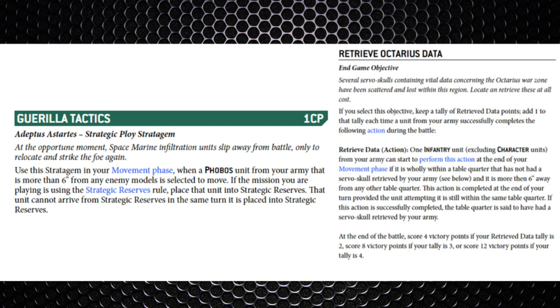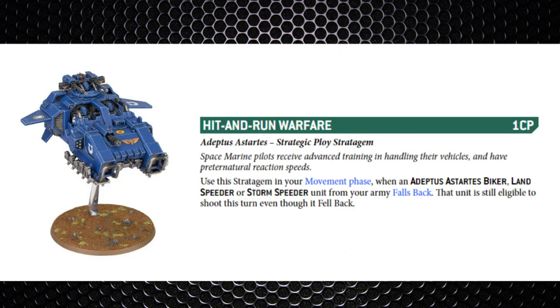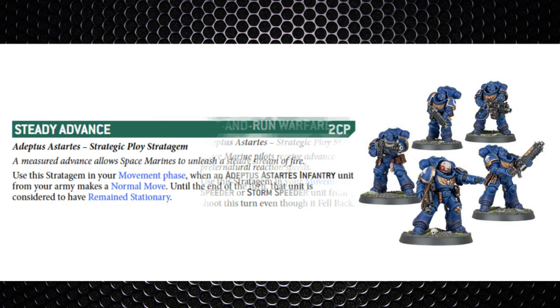It's commonly used for things like Deploy Scramblers, but since the Chapter Approved this secondary has changed to Retrieve Octarius Data, so it will still be quite useful. Next is Hit and Run Warfare, used in the movement phase on a bike unit, Land Speeder, or Storm Speeder — when those units fall back they're still eligible to shoot. Pretty good on a shooty-based chapter, though it doesn't allow them to charge. If you don't have much melee output, it works well.